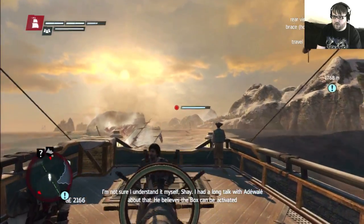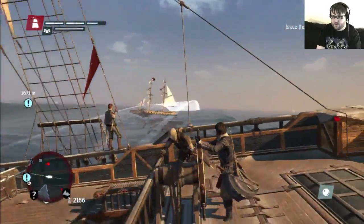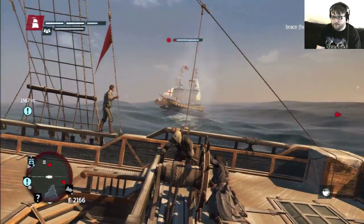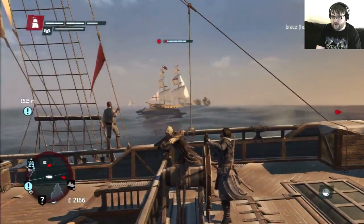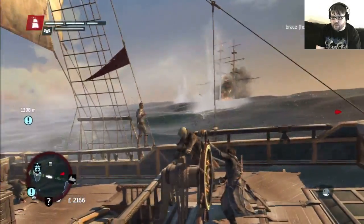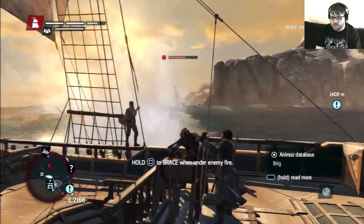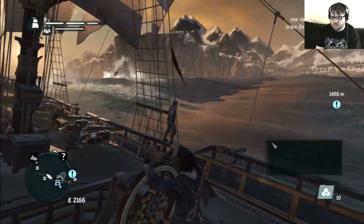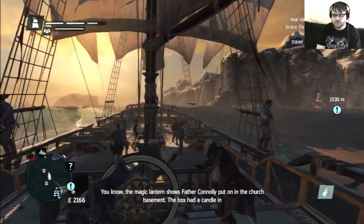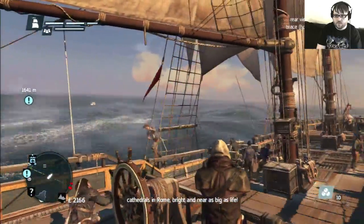Is this guy gonna come after me? I think I got the rear fire barrels or whatever it is in this. You know the magic lantern shows Father Cornelie put on in the church basement? The box had a candle in it, I think. He put these little glass plates in front, and we'd see the images projected on the wall like cathedrals in Rome. Bright and near as big as life.